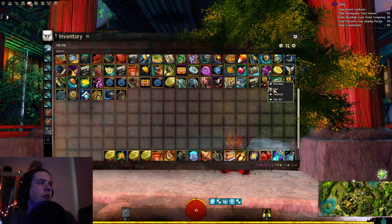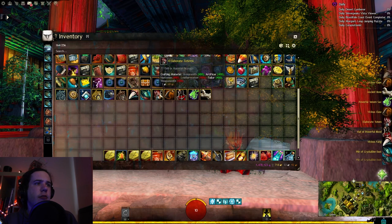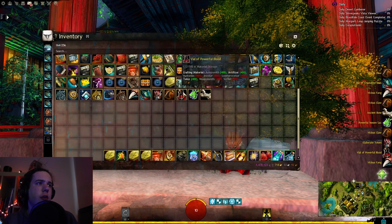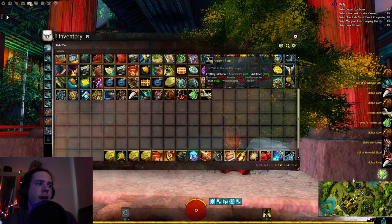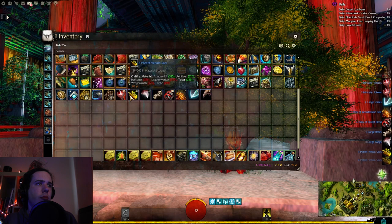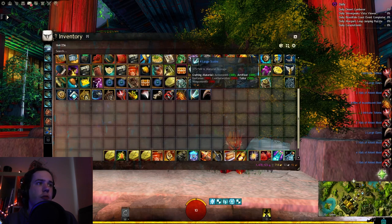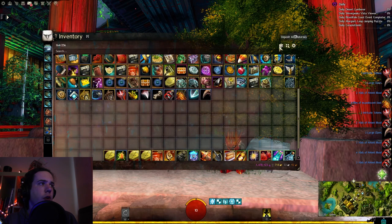Let's move on to our Heavy Grafting Bags: 5 Fangs, 6 Dust, 4 Totems, 6 Claws, a Blood, a Venom Sack and a Bone. On to the Large Grafting Bags where we got 15 Totems, 8 Sacks, 3 Fangs, 2 Bones, 18 Blood, 7 Dust, 4 Scales, and 4 Claws.